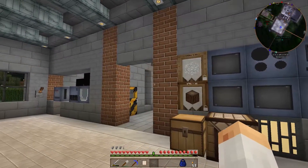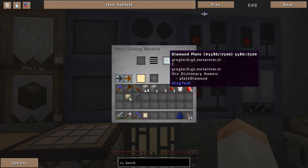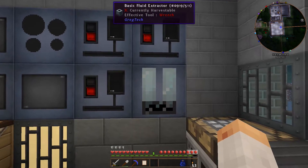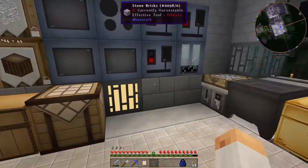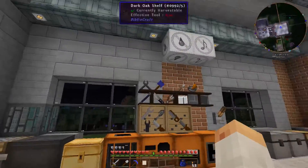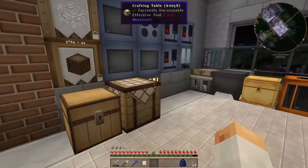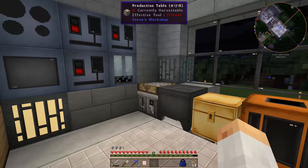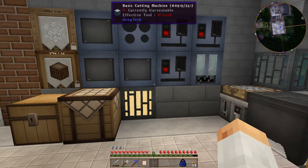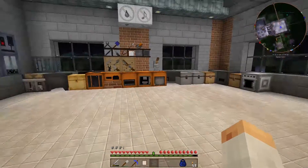So, last time what did we do? We made the basic cutting machine, diamond plates, basic assembly machine, and basic fluid extractor — those three machines. I said I would work on the sorting slash logistics system, because it's annoying to have millions of chests and not know what's in them. But I'm not going to work on that, because I'm running into some issues — there are actually three issues in total.